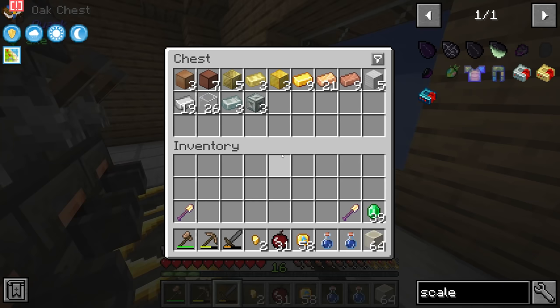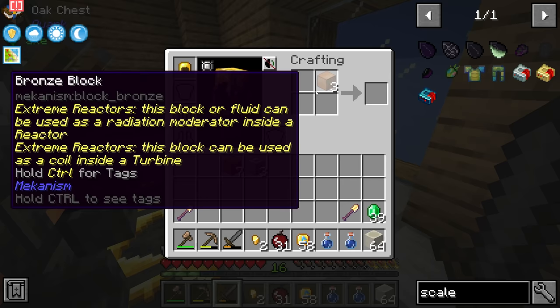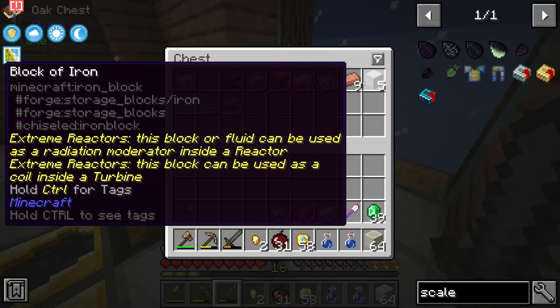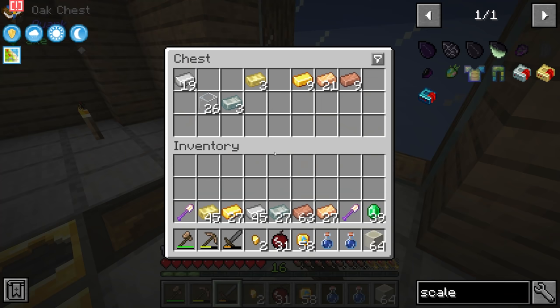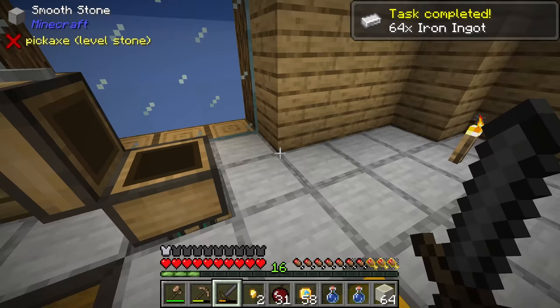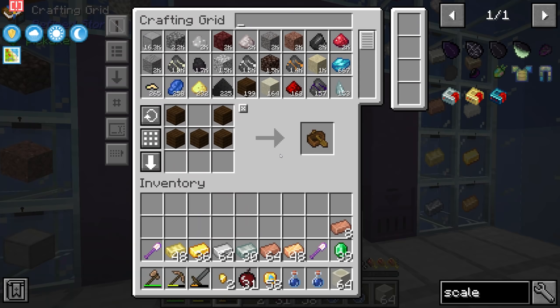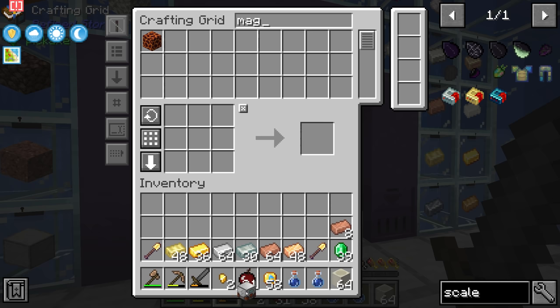Between streams I've gone ahead and processed a bunch of materials — dropped stuff into the smeltery and pulled it all out in either block or ingot form to save us from too much smelting this stream. Power-wise, I'm thinking I'll set up a magmatic dynamo from Thermal Expansion — a generator that uses lava and turns it into Redstone Flux that our machines can use.